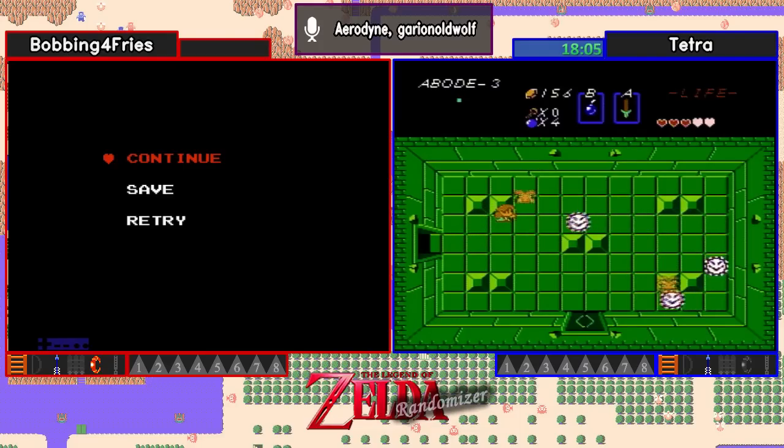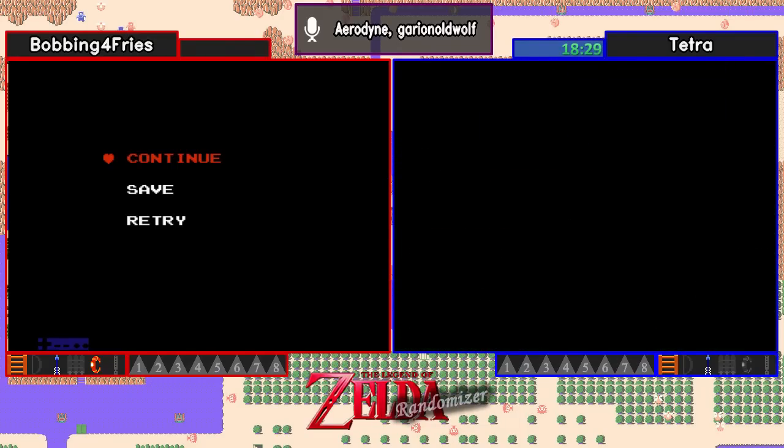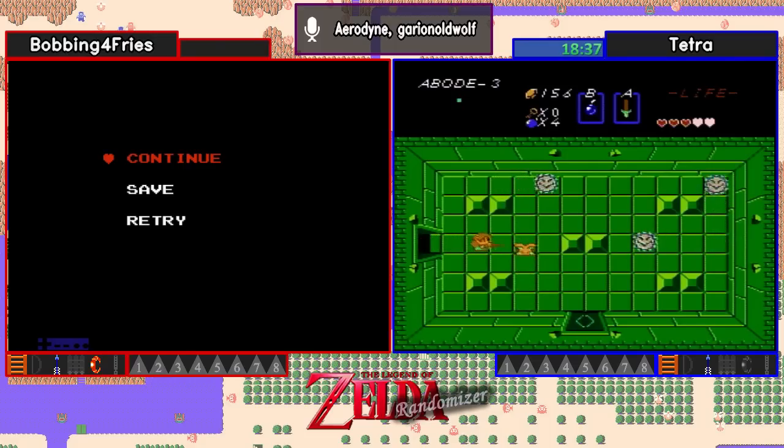Looks like we've got some more technical difficulties there on Bobbing's side. We'll wait until he gets back. For now, Tetra's still trying to get through level three. Come on, get those bunnies — choose to save the room, good choice. When you're dealing with a hard room like that, it's always a good idea to do that, especially when you have bubbles in there, because it will change what enemy is there. The way the game works is it has a set of enemies in a room in a specific order, and it doesn't pay attention to what enemy you kill — all it does is when you leave the room, it tracks how many enemies were left.